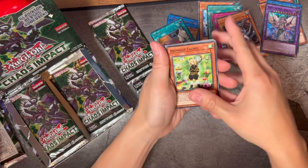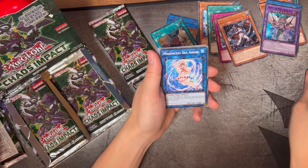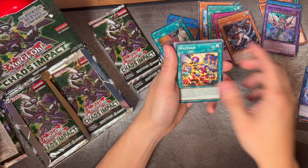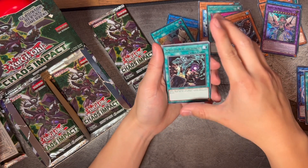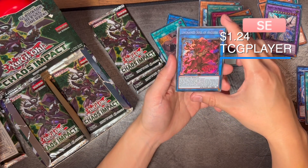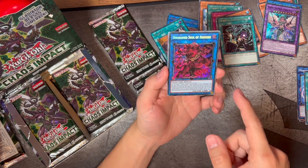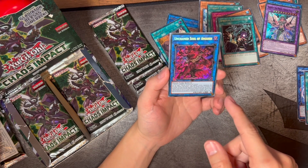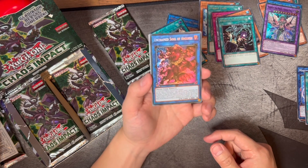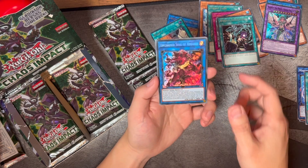You gotta watch the anime, I guess. Here's an Aroma Sage Laurel — we don't have that in Duel Links yet, not that I know of. A Marincis Sea Angel. Spiritual Entanglement, and an Unchained Soul of Anguish — Secret Rare! I got it right. This is a Secret Rare; on TCG Player it's $3.84, so not one of the rarer Secret Rares you can get.